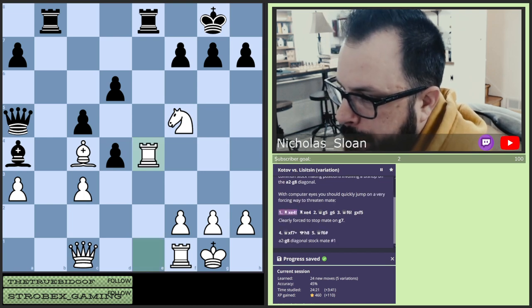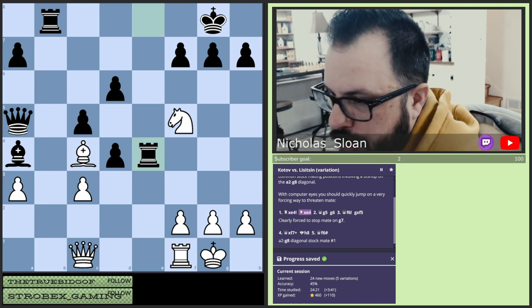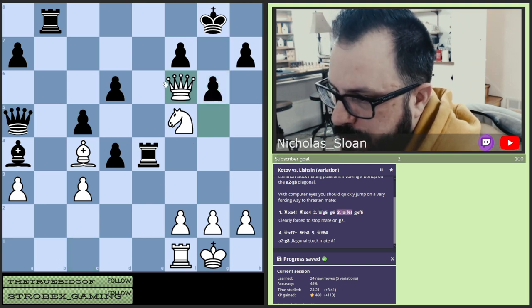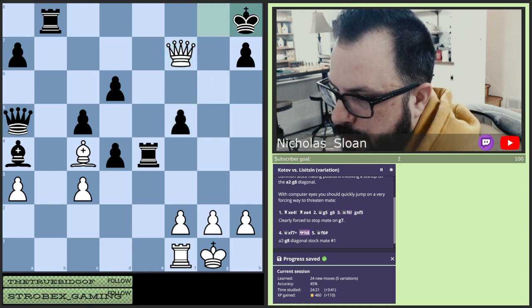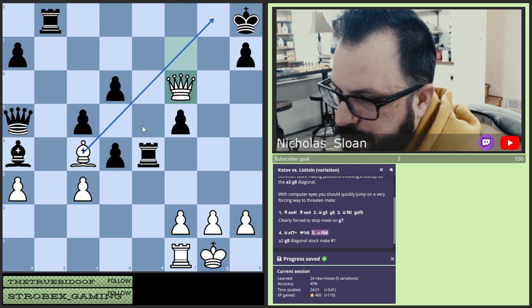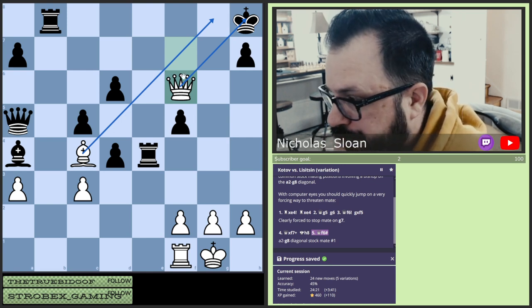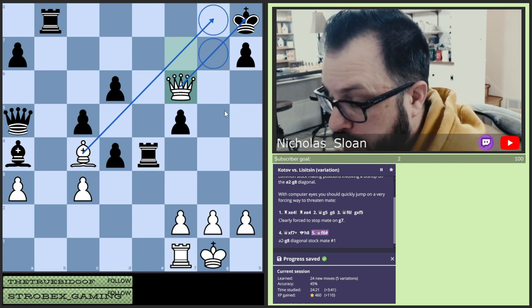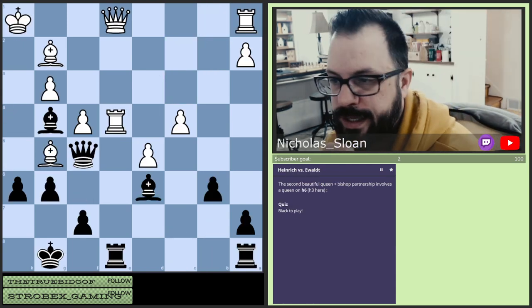So let's remove the defender of the square that we want to checkmate. He's got to take. If he doesn't, then we just win a piece. He takes, and now we threaten checkmate. He has to solve that problem by coming here. Queen to f6. He's going to take. We take. We have this battery — very difficult to deal with. Pretty awesome. That's a beautiful checkmate. King has no squares.